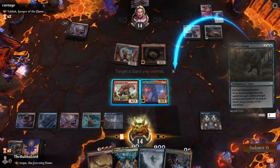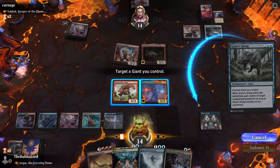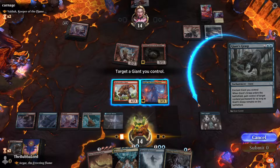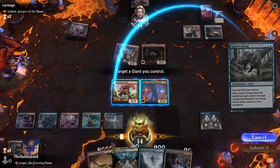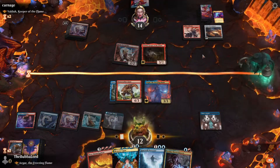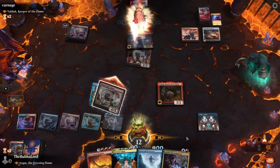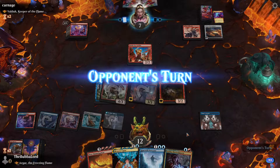So yeah — when Giant's Grasp enters the battlefield, gain control of target non-land permanent for as long as we control it. So we're going to unenchant Bone Crusher Giant, take a little bit of damage, take Valduk, and swing it in. Now if they want Valduk back, they have to kill Bone Crusher and take more damage.